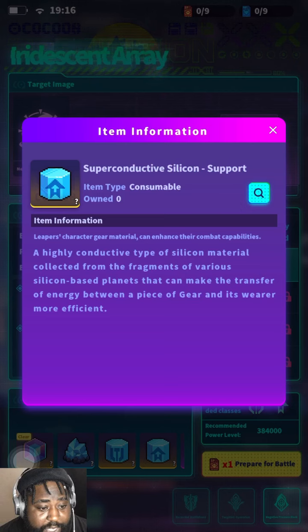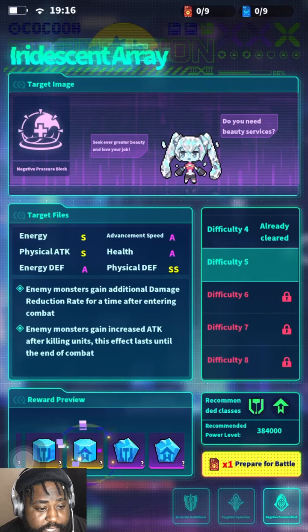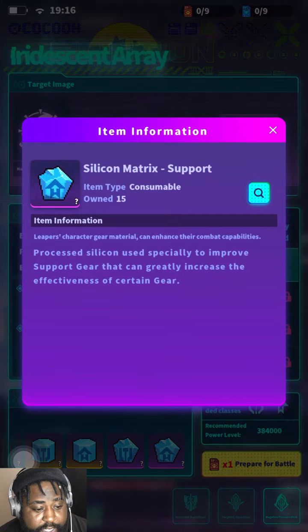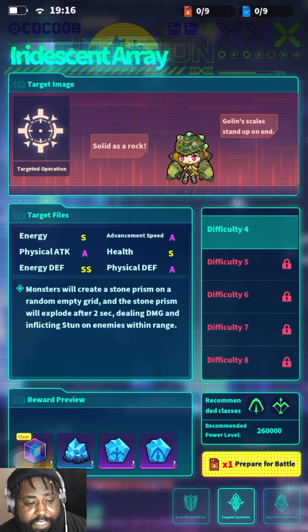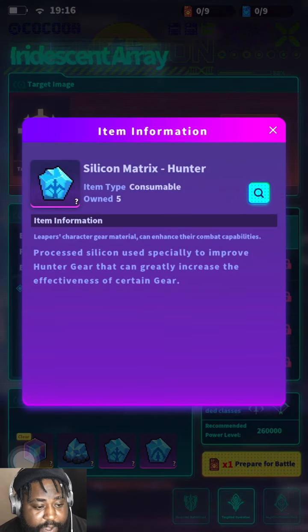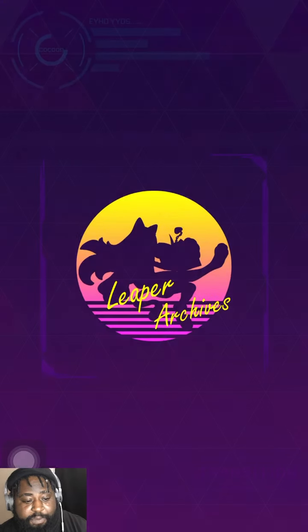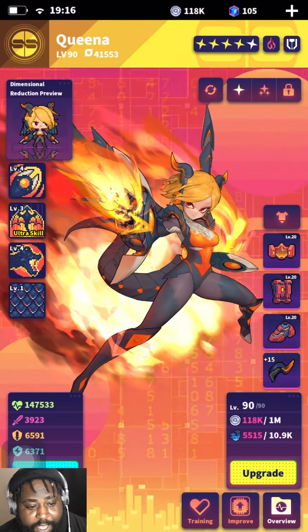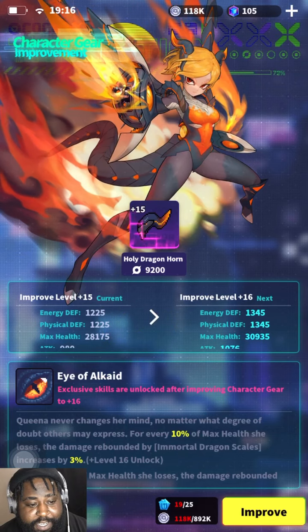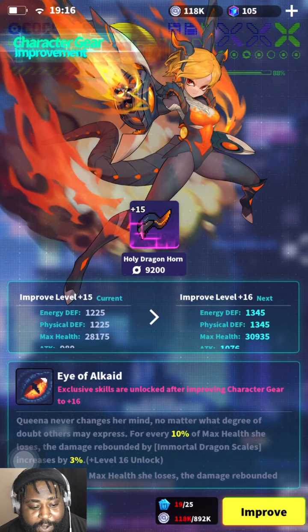Silicon-based planets. This one doesn't tell you who it's for, but this one is for tanks. This one is Spiritual Hunter gear. Why is this important? Because these are the only way you're gonna be able to level up not your equipment but your guys' main attack. I just hit level 15 on this - that was also a quest - super important.